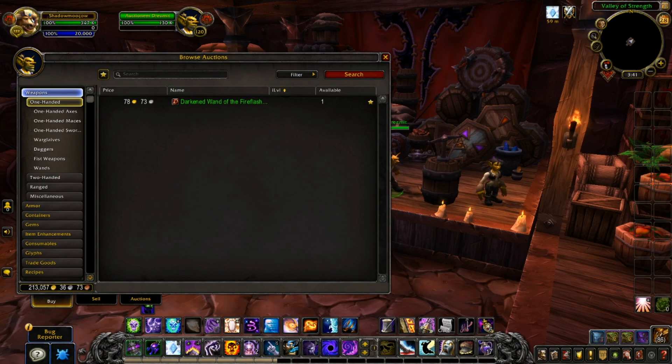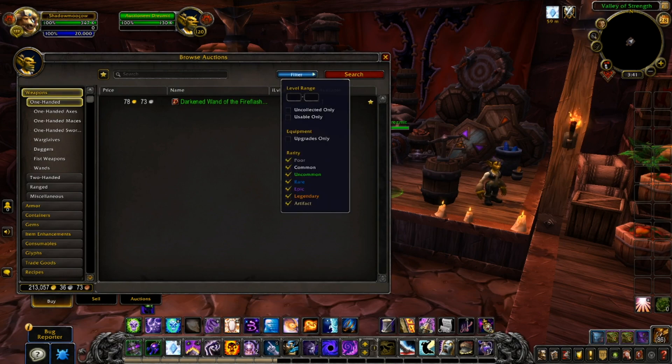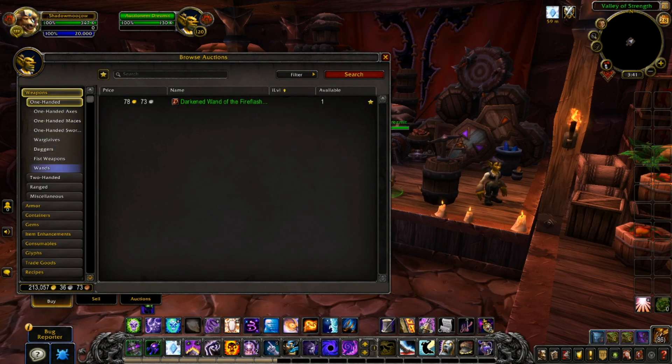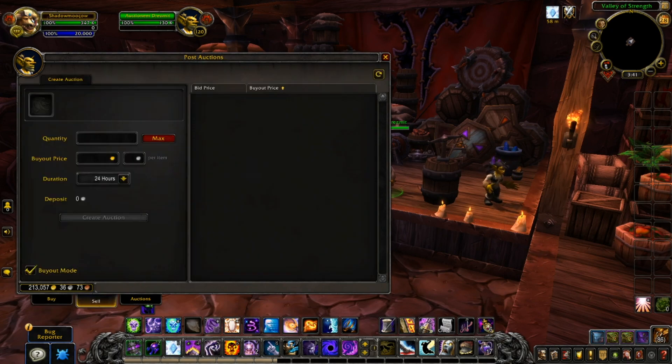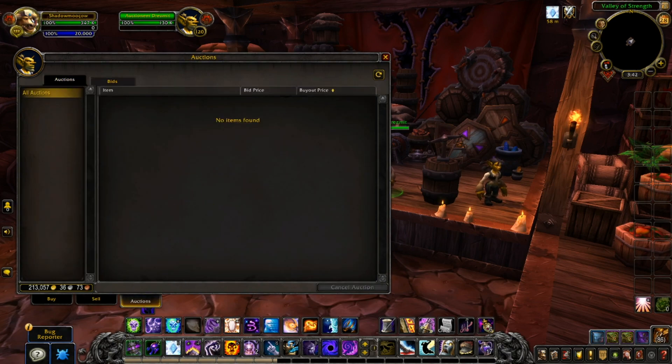Here's the rundown of the new auction house. You have your filters: level range, uncollected only, unsaber only, equipment upgrade only. Then you have your quality filters: poor, common, uncommon, rare, epic, legendary, and artifact. All the item categories are still the same, just laid out a little differently. You also have your Sell tab if you want to sell something, your Auctions tab if you have active listings, and your Bids tab.